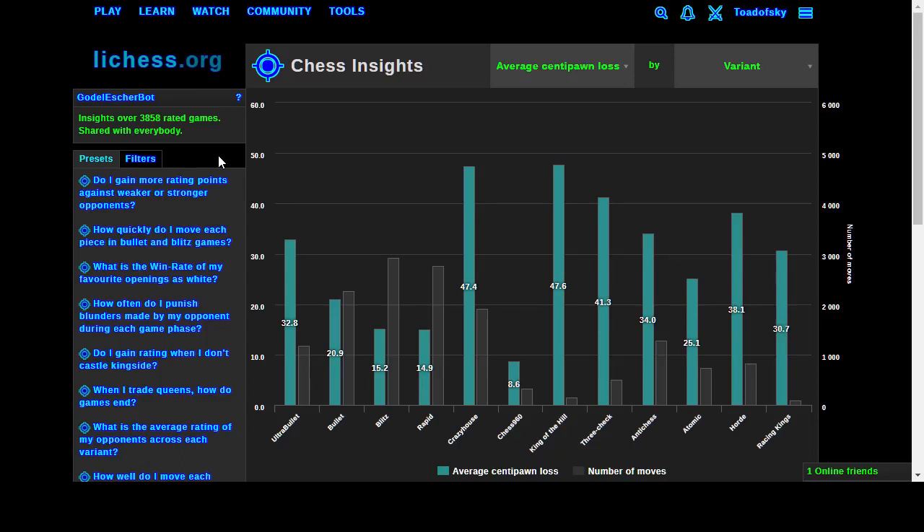The point of this coding is ultimately to reduce the size of the blue bars - to make the engine more accurate overall in its play against a variety of human and engine opposition. You can see these are the variants at which the bot tends to make mistakes. It tends not to make as many mistakes at 960, which doesn't make sense given the small sample size.